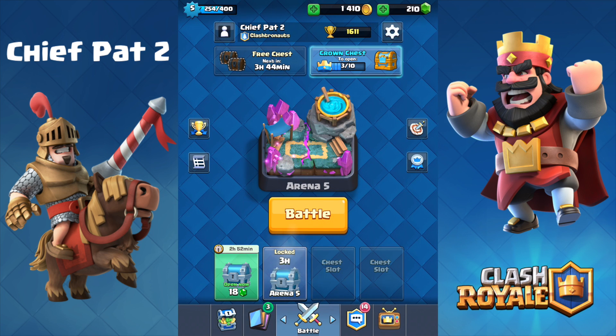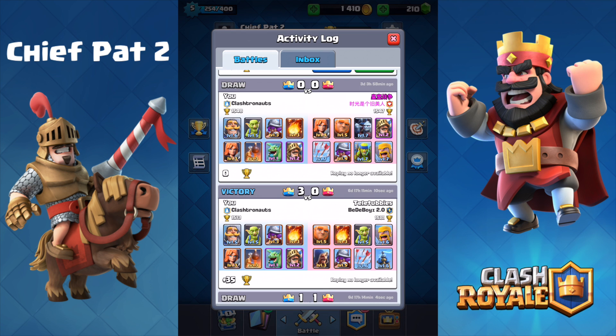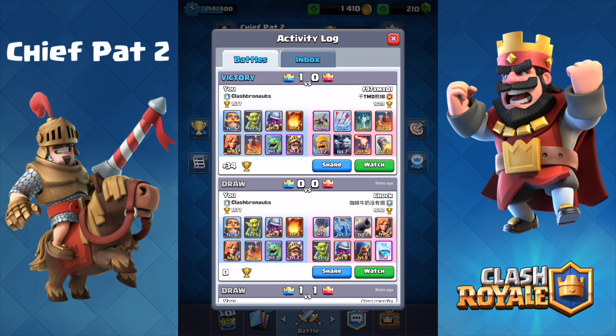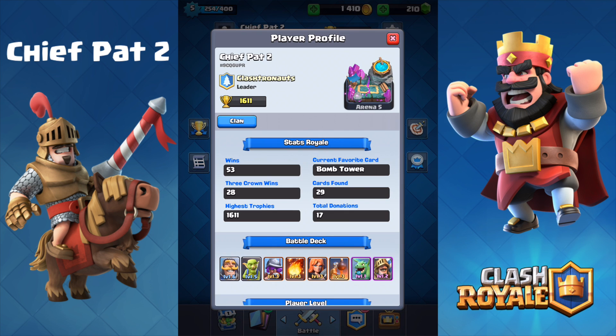Heading back, we are at 1,611 trophies on our second account, only at 250 XP out of 400. The deck I'm using — I definitely recommend you guys check it out. You can see I'm starting to get a lot of ties, and then as I go deeper you can see Teletubbies, who I played in the last episode. Still undefeated with this deck. Even if you don't want to play this deck and you're in Arena 5 or below, I would totally recommend having a Bomb Tower inside of your deck because it's so strong. We are 53-0 on this account at 1,611 trophies. I'm going to be playing a lot more on this account, and I want to show you guys every single replay until I lose. I'm sure some level 8 is going to dominate me soon, or if a Mortar or X-Bow player takes me out, I'm going to be super upset. That's going to do it for this video — I hope you guys enjoyed it. If you did, make sure you drop a like, and until next time, I will see you guys later. Peace!